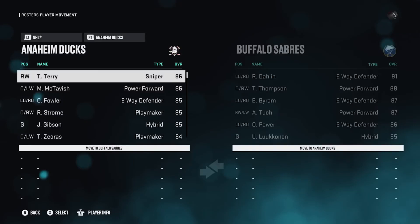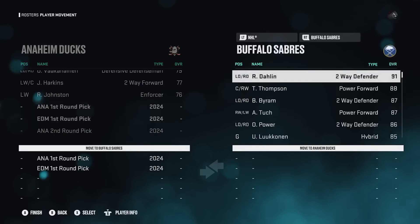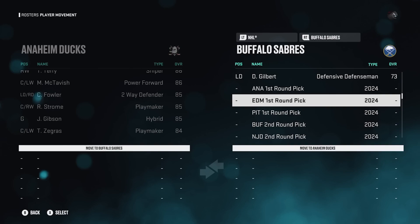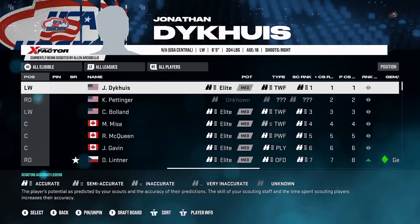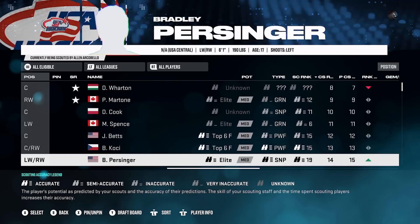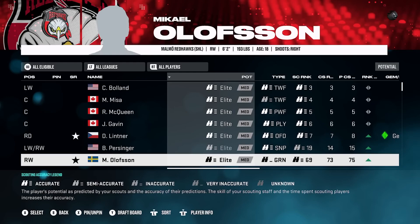Another feature to help the roster sharing community: we've added draft picks to the player movement screen. You can now trade up to five years worth of draft picks there to keep up with real-world transactions while waiting for the latest roster update. For example, I can trade Anaheim's and Edmonton's first-round pick to the Buffalo Sabres, then upload that roster file to roster sharing so others can download it with the correct draft picks and start franchise mode. We also added more elite potential prospects to the draft to keep the player pool refreshed in later years. We added a lot to Franchise Mode this year and can't wait for you to pick up early access on September 27th.